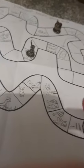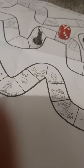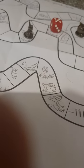Next up is Eevee with a five - one, two, three, four, five, right there. Next up Jigglypuff with a five - one, two, three, four, five. Then Pikachu gets a two - one, two - plus twelve, all the way in second place! Who is next? Eevee with a four - one, two, three, four, right there.